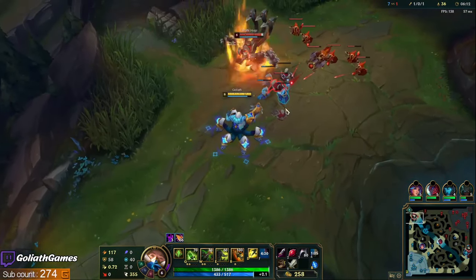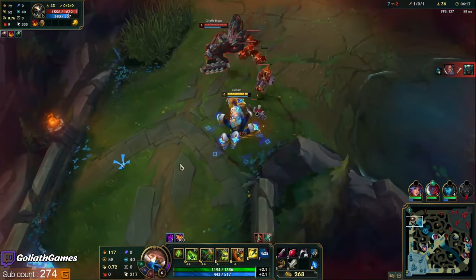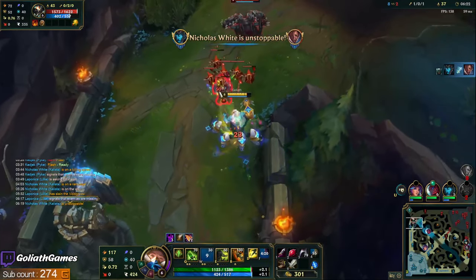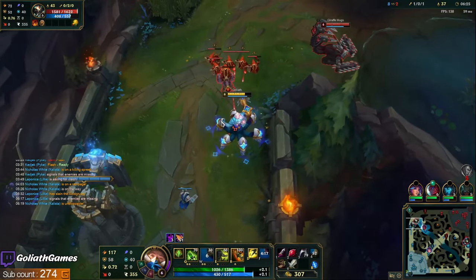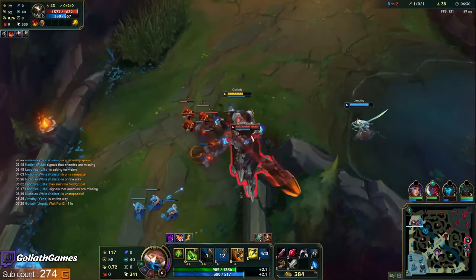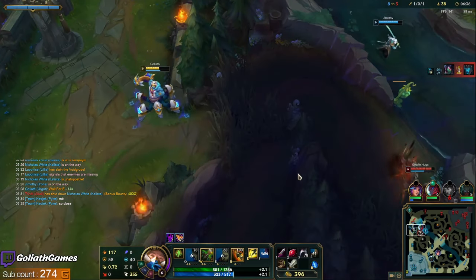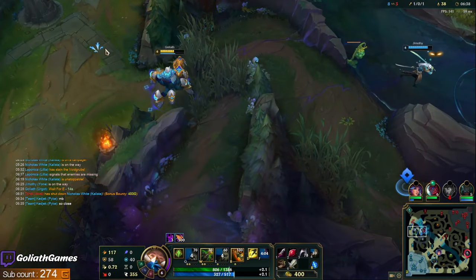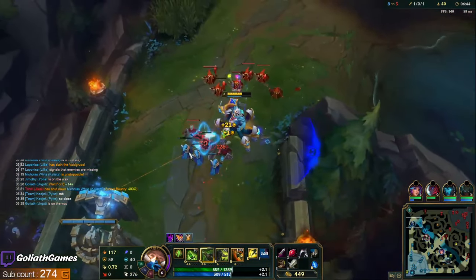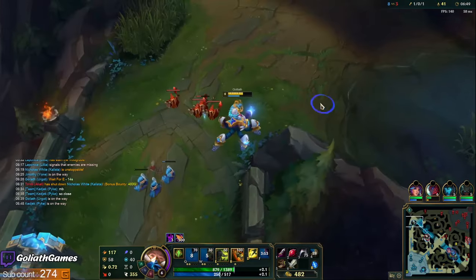Definitely the visuals — they did a really good job. Try to dodge out his Q, but it's kind of hard to dodge; it's got a pretty big radius. I have Doran's Blade and Cull so I don't mind taking some damage to hold the wave. Every 0.25 seconds he gets more movement speed when he uses that E — he starts off at like 150 and it goes up to I think 900, so you get a ton of movement speed. It's like a Rammus Q.